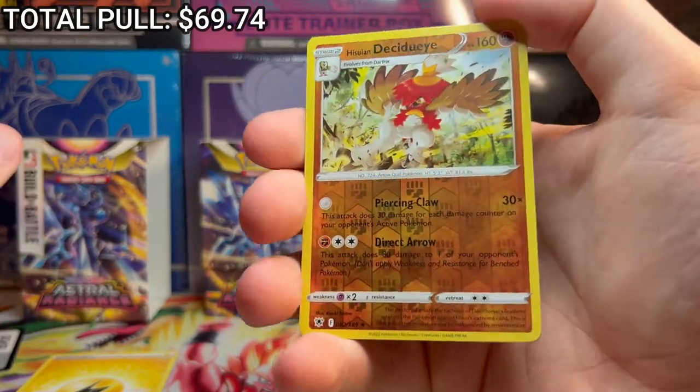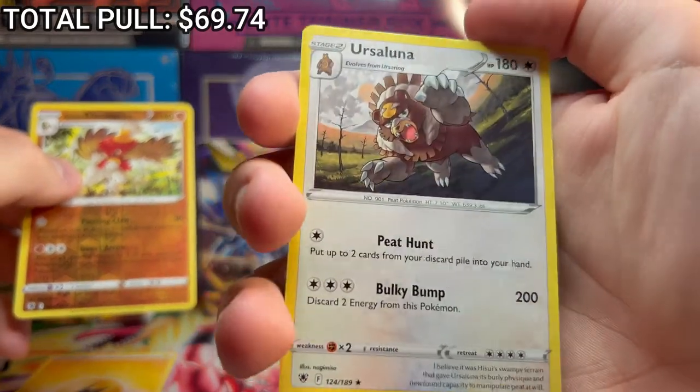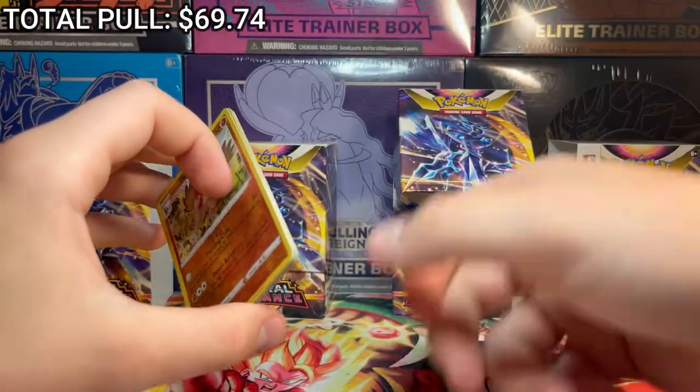But at least we're doing it now. Hiyushion, Decidueye, and on the end - oh my goodness, they made Ursa Ring an evolution? Ursa Luna - that's kind of sick. But nothing doing in that pack, that's our first dud pack. And that's also the end of the first build and battle box.